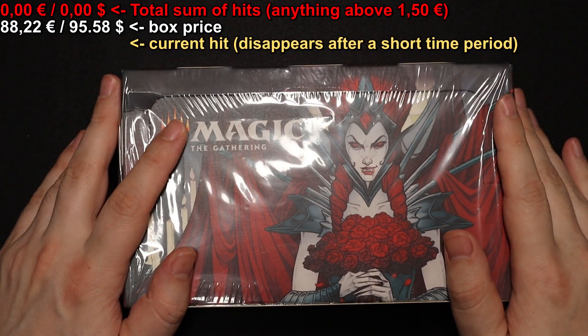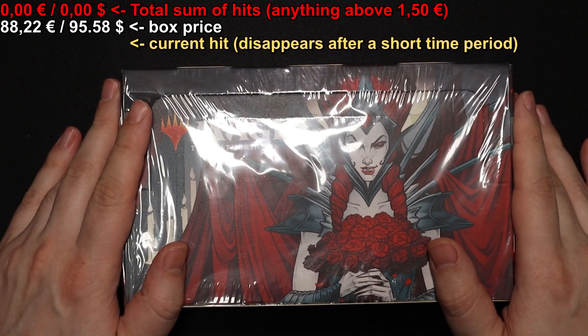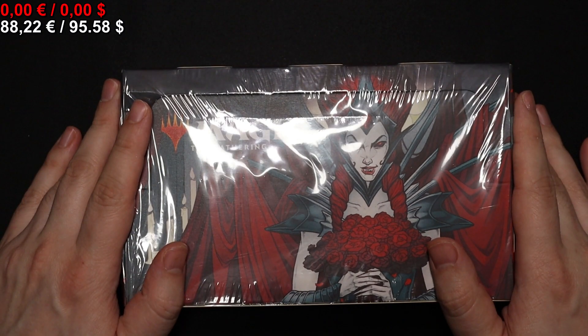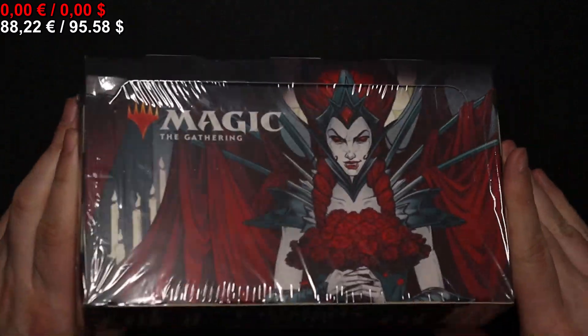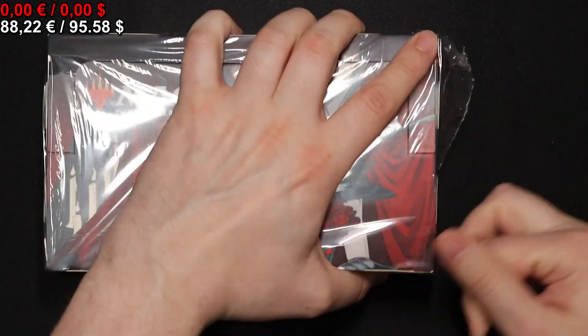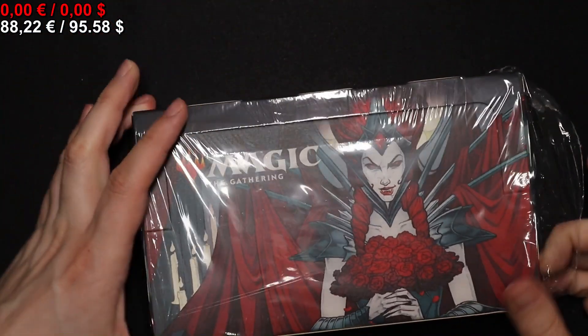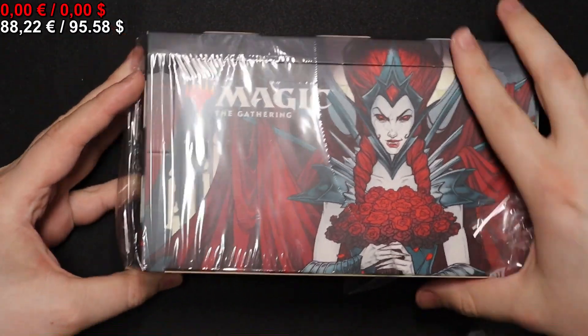Hello everyone! Welcome to another card opening here on Simon's Card Hot. My name is Simon and today we're going to be opening something a bit older — well, not that old but older. Magic: The Gathering Crimson Vow set boosters, 30 pieces. Let's see what we can get.